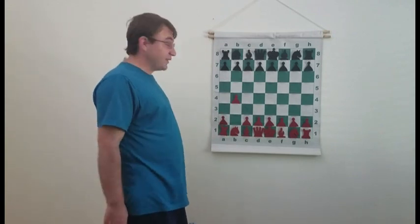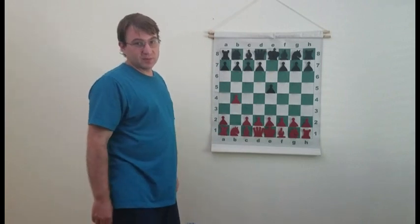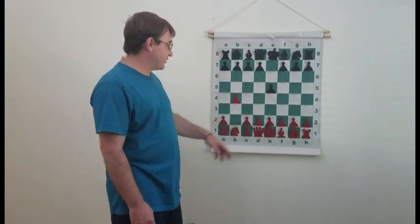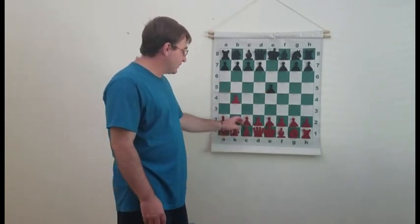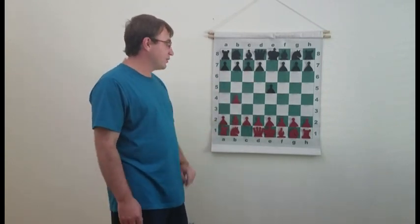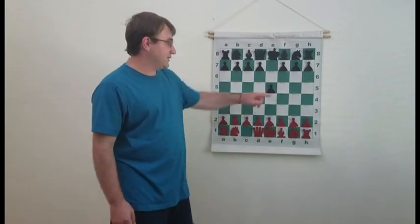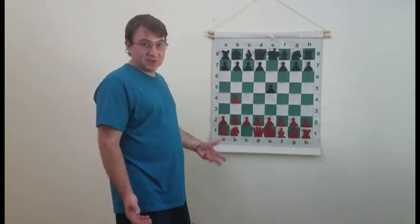Let's go right into the theory. After 1.b4, e5 is Black's most logical reply — Black wants to place a pawn in the center right where White tries to control it. Bb2 is White's normal response, putting the bishop on the long diagonal attacking this pawn. At this point Black has two options: Black can allow White to capture this pawn, or Black can simply try to defend it.